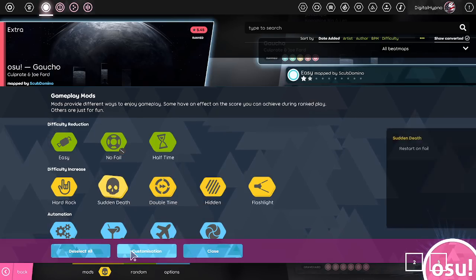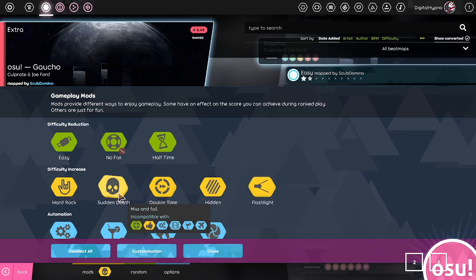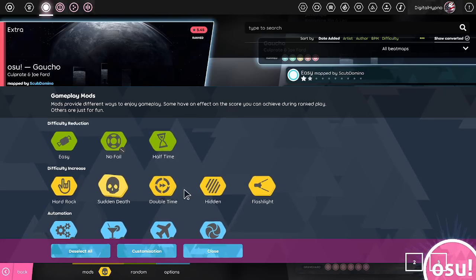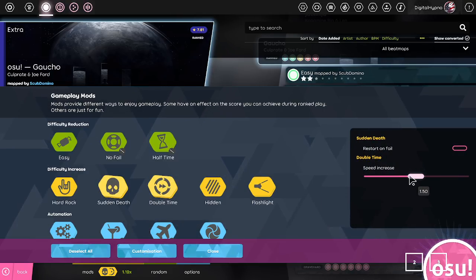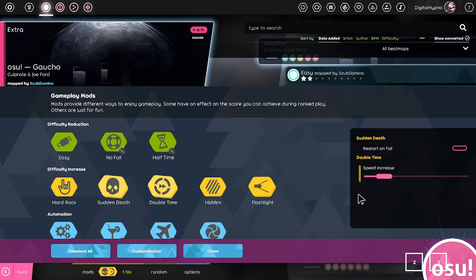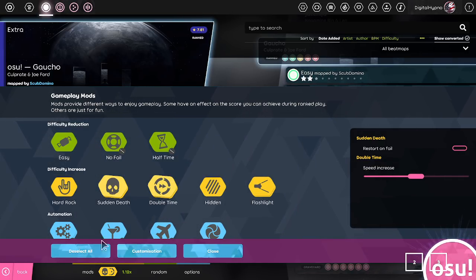Wait, you can customize sudden death? That's actually awesome! So, one of the biggest things with the osu! lazer client with mods is customizing them. Double time, for example, is known for speeding up the map, and you can actually adjust exactly how sped up you want the map to be. This yellow bar is a universal icon in the osu! client — even in stable — and if you click on it, it will revert that setting to the default.